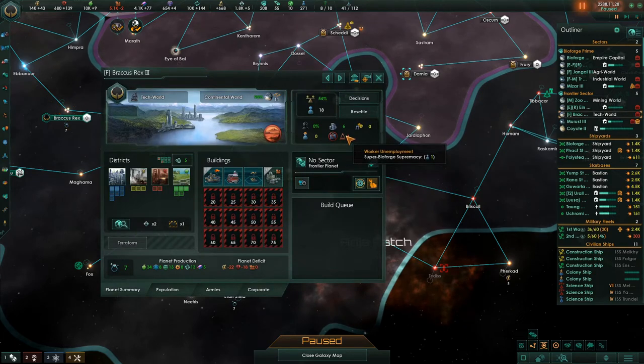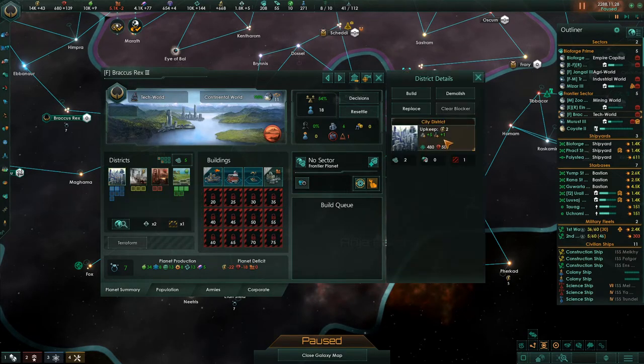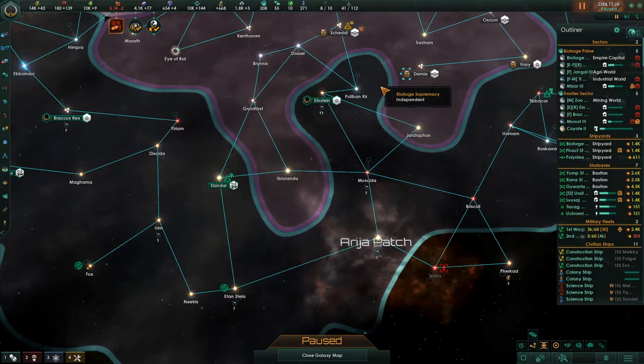This planet has one unemployed pop. We're using it for food primarily, and city/housing business. And we're out.